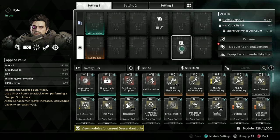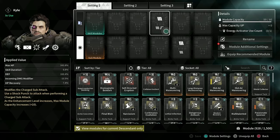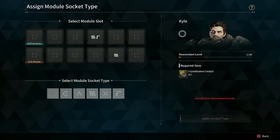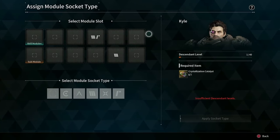We also get this handy screen where you can actually see your slots now. Before it was so annoying — you'd have to think: 'All right, I want to slot this one into... which slot was it again?' Then back out to double check.